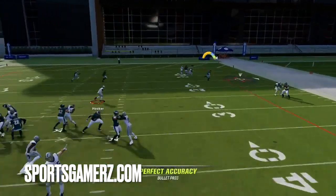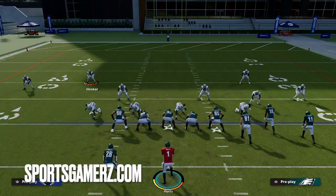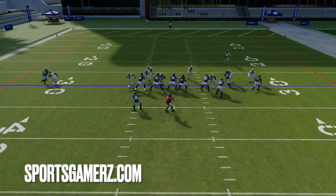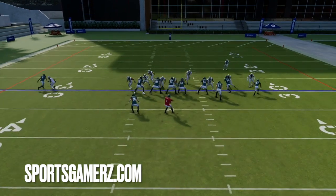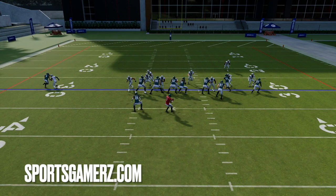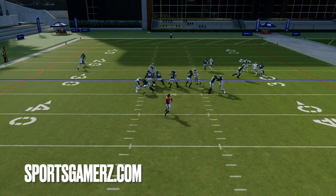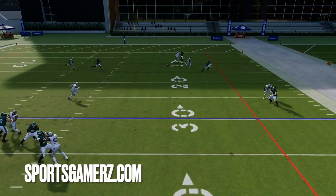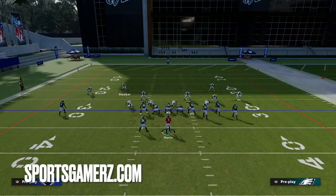As you guys can see here — perfect protection. The O-line blocks all the defenders coming off the right side, they slide to the right just as I told them to. The O-line picks up everybody except for the defender on the left. Remember, we slide protect away from the running back — since the running back's on the left, we slide protect right. That allows everybody to get picked up other than the defender on the left. And because we knew this, we ID'd the mic as that defender. See the running back perfectly waits for him, completely blocks him — nobody's coming free. I have plenty of time to make all my reads and easily dot the defense.